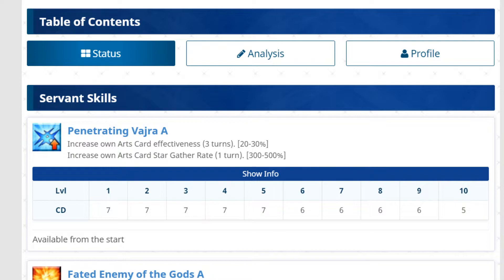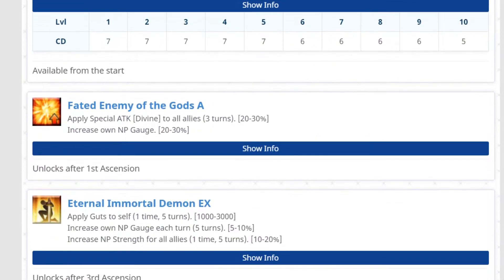First skill: increase own Arts card effectiveness and Arts card star gather rate — you get a 30% increase for three turns, and then a 500% increase for one turn on the star gather rate. So it looks like you're going to be trying to go for crits on your Arts cards. Five-turn charge time. Not a bad first skill — it definitely feels like this is going the way I thought, with an arts servant.